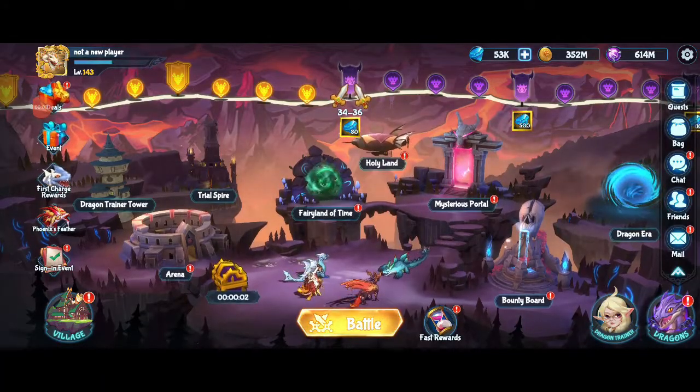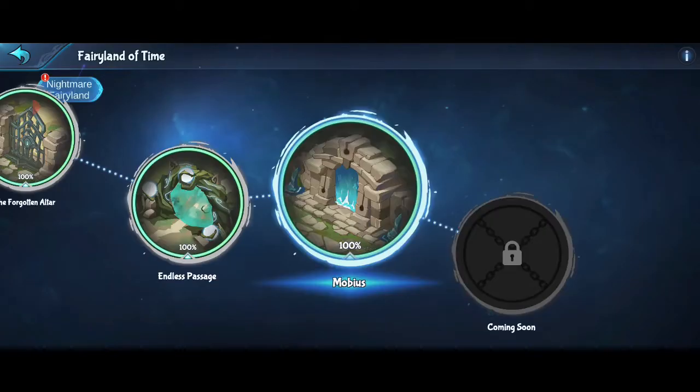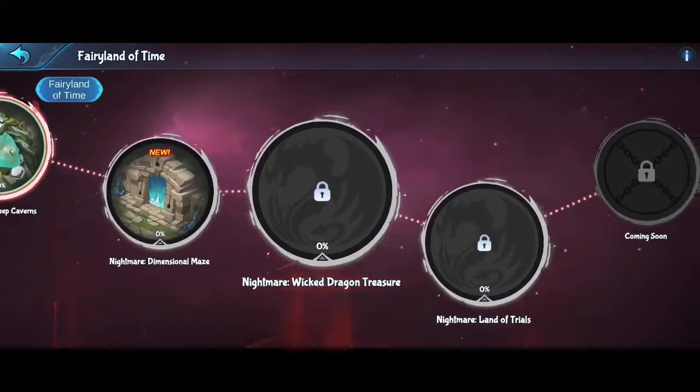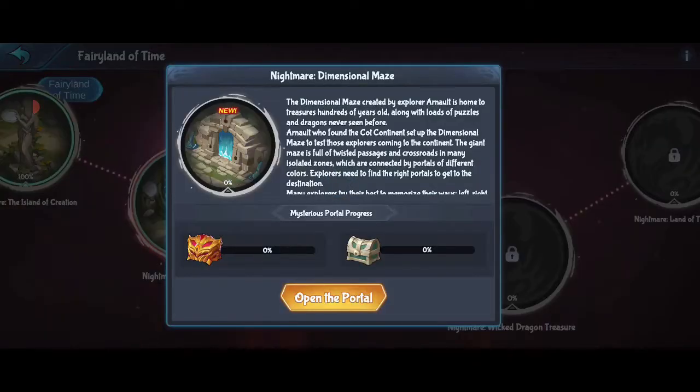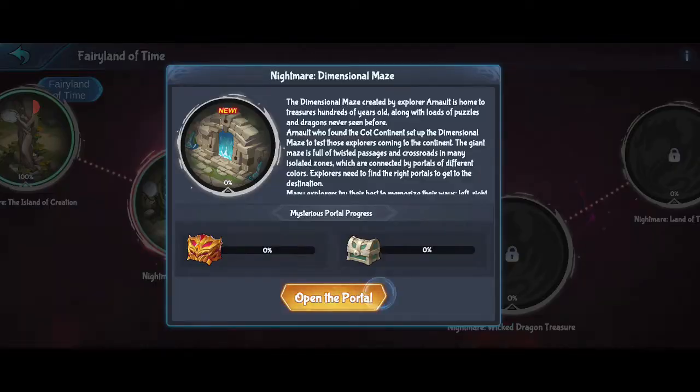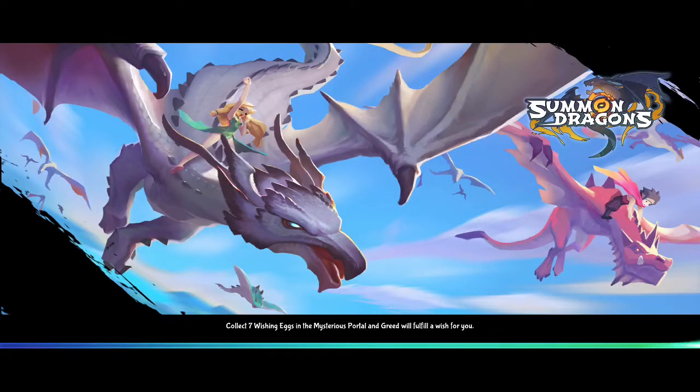Hi guys and welcome to another YouTube video. Today I'm going to be going into the very land of time and doing the third to last nightmare one, which means we are almost there. We can get six invokes from this and six factions from this, as well as some other pledge rewards.